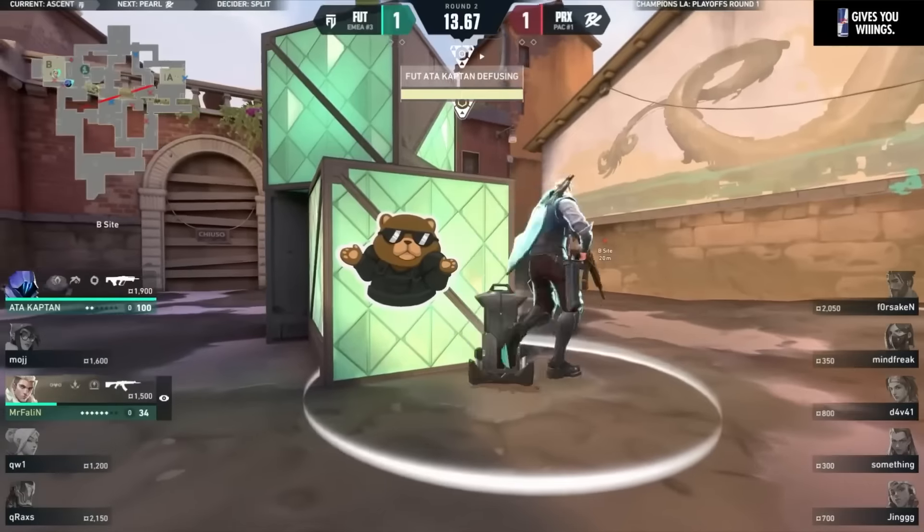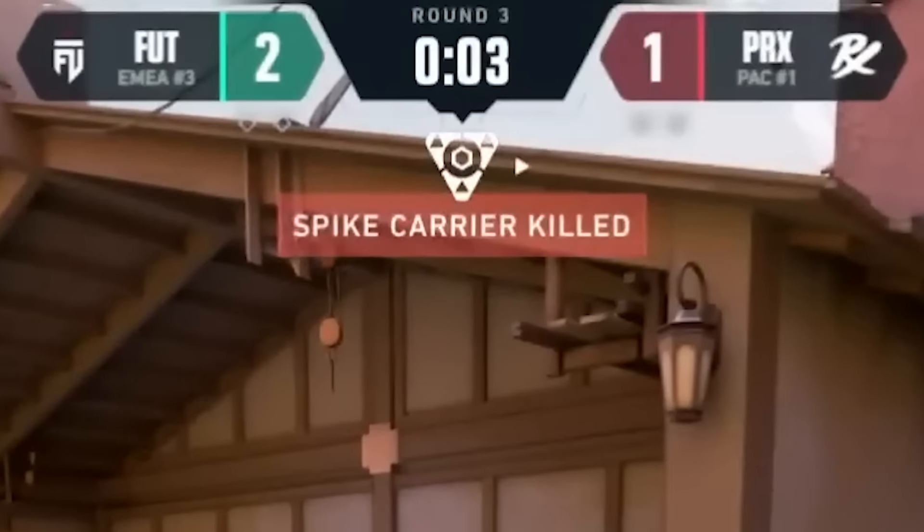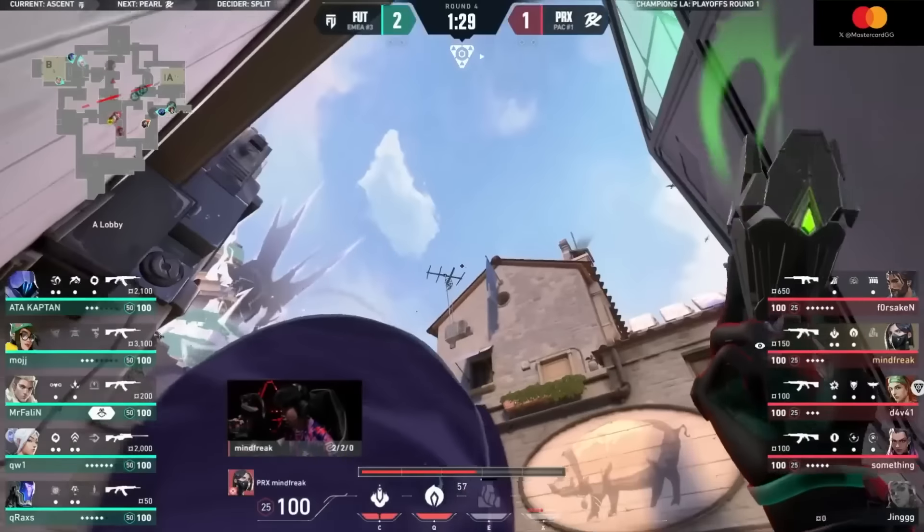Now FUT aren't going down easy. They won the eco with some disgusting sheriff shots, and took the lead after winning the following anti-eco. But Paper Rex hit back with some plays of their own. In this round, the attackers went for an A split, using their walls that isolate off tree, and then sight, one piece at a time.